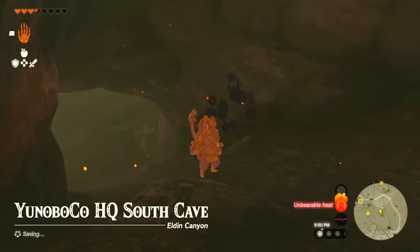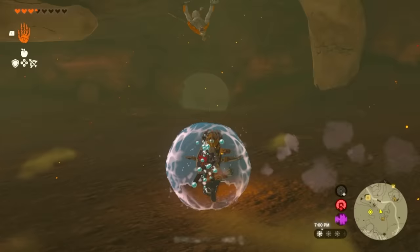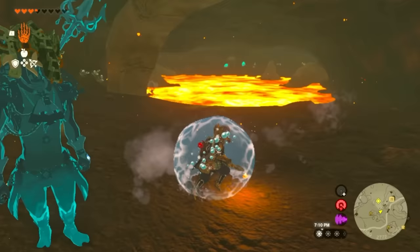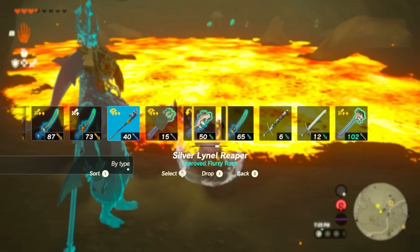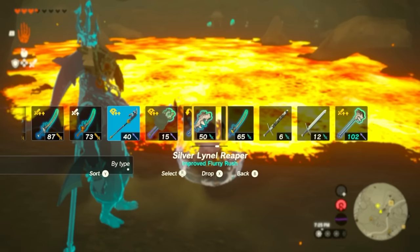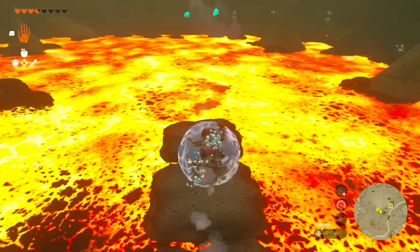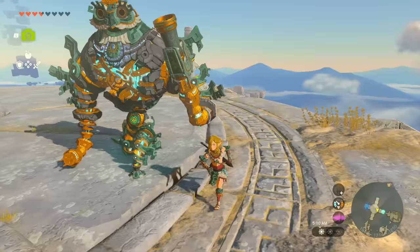If you get burned, tap on Sidon — especially in volcanic areas — to get a water cooling effect that protects you. You don't even need flame-resistant armor as long as you have Sidon. Just tap A and you keep getting the bubble back since you're not fully using it. There's also a practical use near lava: grab a big two-handed weapon and throw it across to get a bunch of platforms. You can hop across and throw another water attack to keep going — really cool for navigating lava. Especially useful if you get Sidon before coming to the volcano area in Eldin.